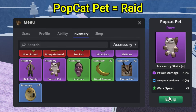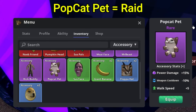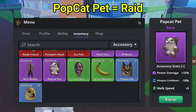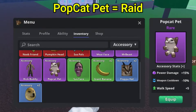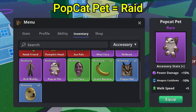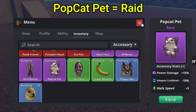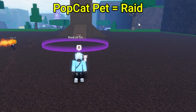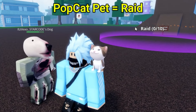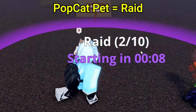The Popcat pet accessory is an accessory that you can get from raids. If you do go to the MrBeast Island, you can go ahead and get this item from raids. It does give you a power damage boost up to 15%, a weapon cooldown by 10%, and walk speed plus 5 — very overpowered if you ask me. If you want to see what it does look like on your character, it's basically like a little cat on your shoulder, which is pretty cool.